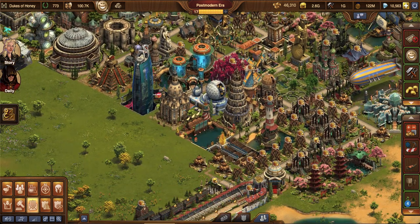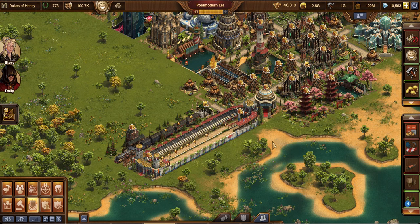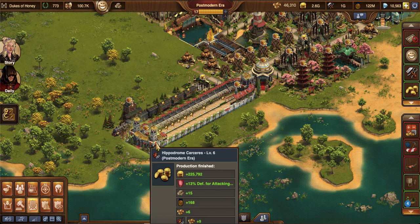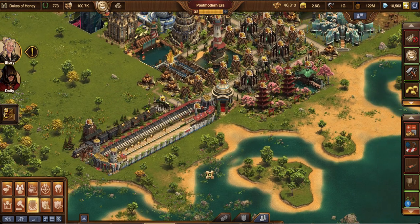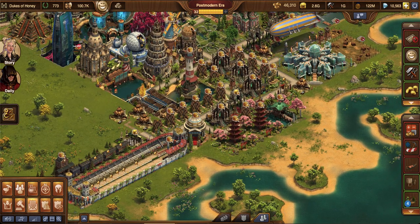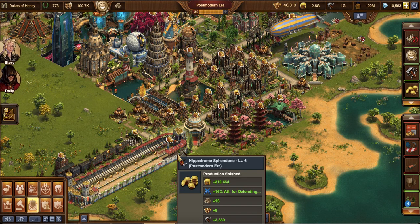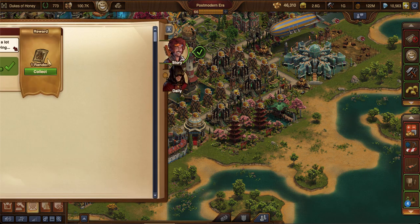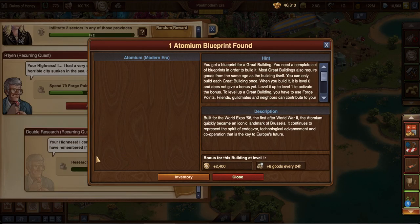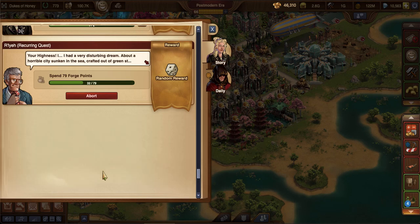I go after the high forge point productions. The big hippo drone — my hippodrome — I get a lot from it and the forge points are just fantastic. Let's go after it and see if we get anything. So normally it's 15 and I did not get anything from it. I also don't really go after my recurring quests in the same way — I don't care about shrines or anything — because what matters is the forge points, not necessarily the recurring quest aspect. This one is 17. And I got a double from it. Those are my two biggest important ones that I go after.